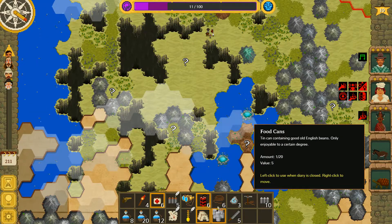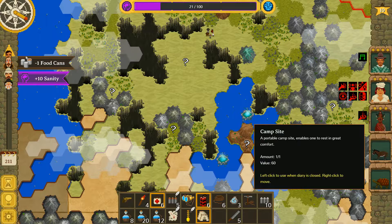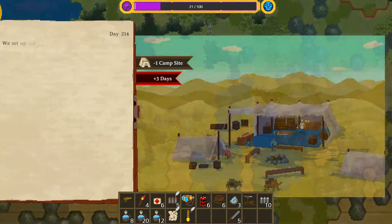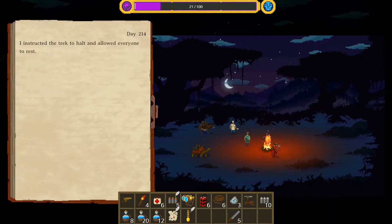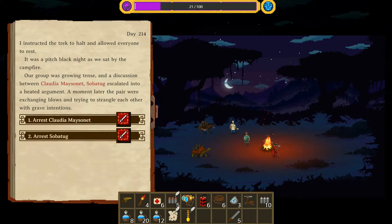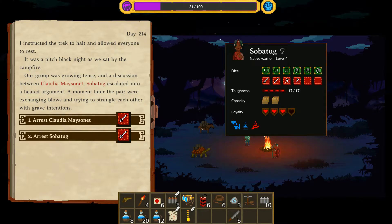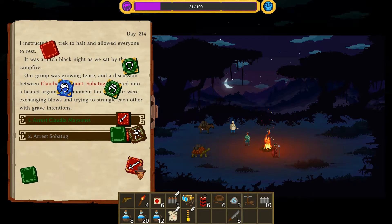Into another region now - 20% insanity. I think we have to crack open the old campsite at this point. We could really do with a green mushroom to clear up our chef before they go proper loopy. I instructed the tractor halt and allowed everyone to rest. It was pitch black as we sat by the campfire. A discussion between Claudia and Saber escalated into a heated argument - the pair were exchanging blows and trying to strangle each other. These girls just do not get on. From a loyalty point of view it's going to have to be Claudia.